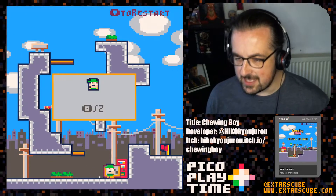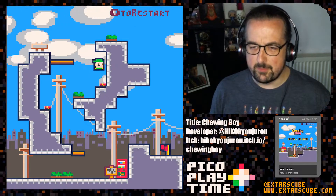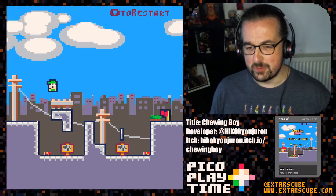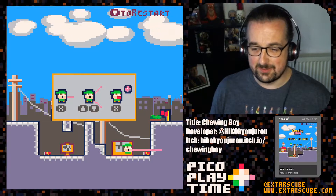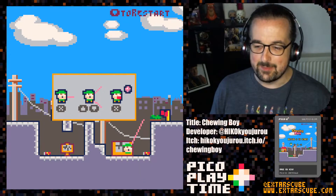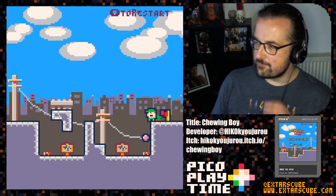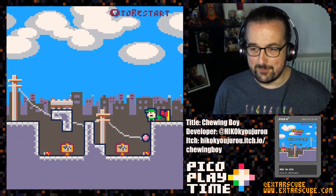We've got a little vending machine here. This is very Japanese, this game, which is nice. You might be wondering why it's called Chewing Boy, and what this has got to do with chewing or bubblegum. Well, on level 3 we're introduced to our chewing gum. We can press X to decide where we're going to spit it, press up and down to aim like an artillery game, and then press X again to throw it. Then we can climb on our chewing gum — it's a puzzle platformer with artillery game mechanics, which is a really interesting thing to do.